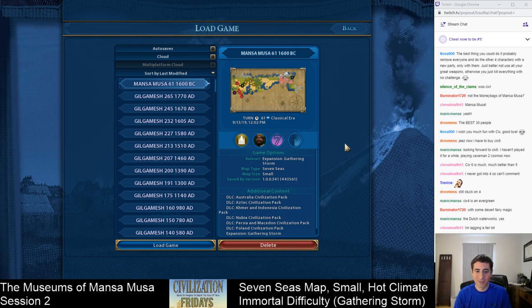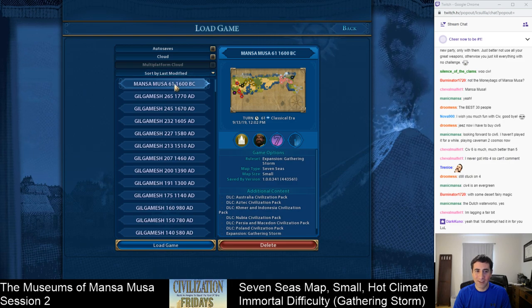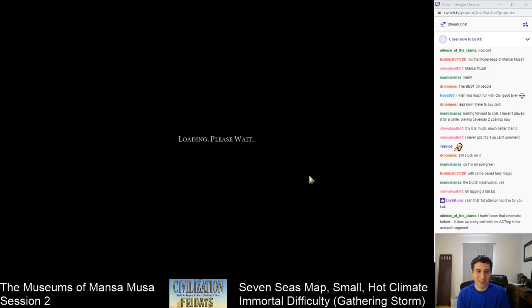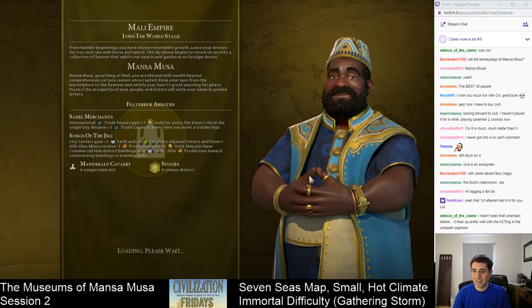This is a game on Immortal difficulty. One little nitpick: when you go to load a save, delete is on the right and load is on the left. It feels like it should be the other way around. Every time I try to load a save game in Gathering Storm, I'm like, wait, that's the delete button, not the load button. A little annoying.